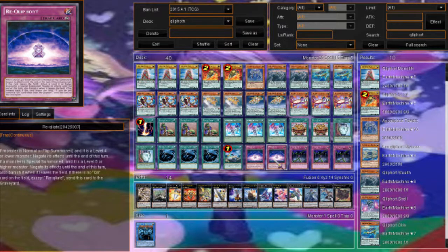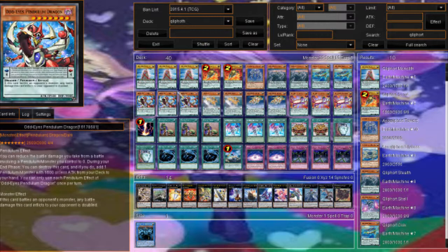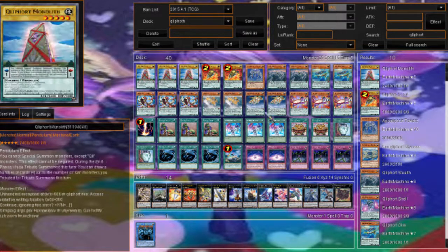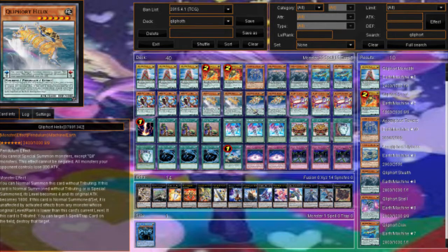There are a variety of tech cards you can run, like Majesty's Fiend, Vanity's Fiend, and Van'Dalgyon. You can also run Obelisk the Tormentor. This deck is great as a basic tribute summoning deck — you need your Scouts, your Monolith, and then a bunch of level six or higher monsters. You draw at least one card during your end phase, bounce monsters, destroy backrow, and prevent your opponent from special summoning or activating monster effects. Majesty's Fiend might see play here since Skill Drain is leaving.